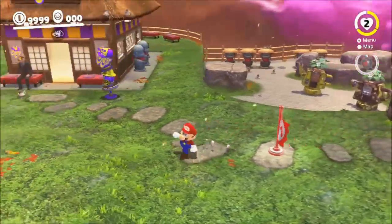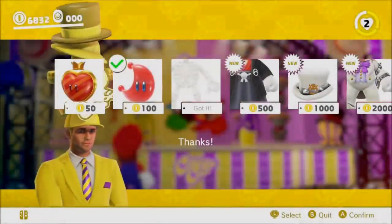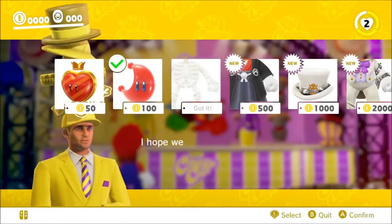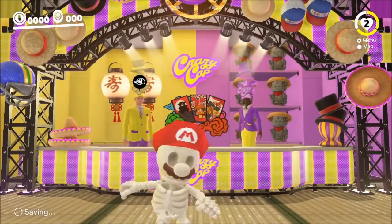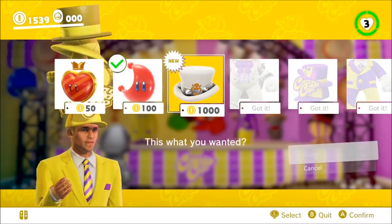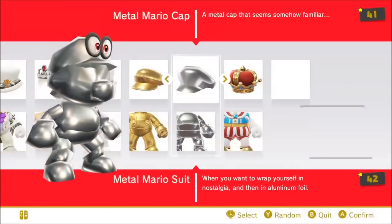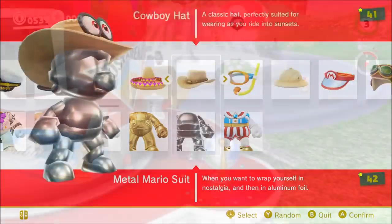I'm gonna buy the most expensive costume in the game, the skeleton outfit, and then farm just a bit more so I can buy the cheaper ones. Here I am back in the shop after more gruelling coin farming and it looks like I've totally finished the game now. In the wardrobe we can see stars at the top and bottom to show that we have every costume, and my file itself shows a star now too.